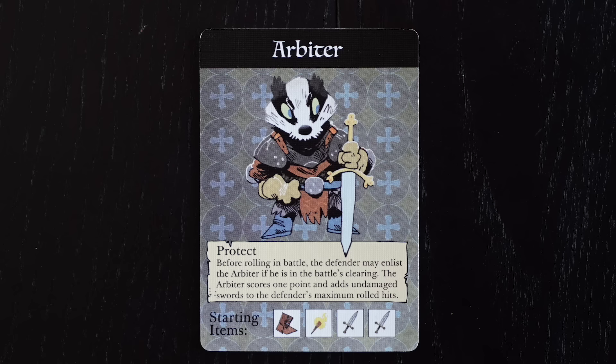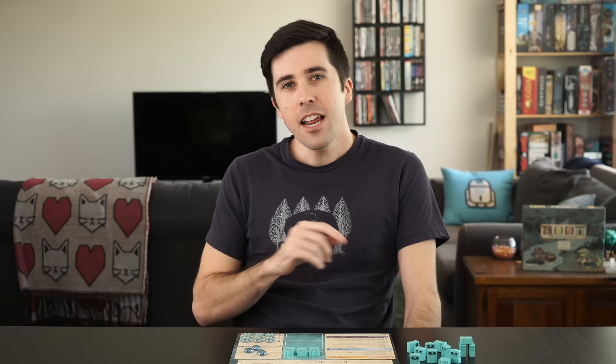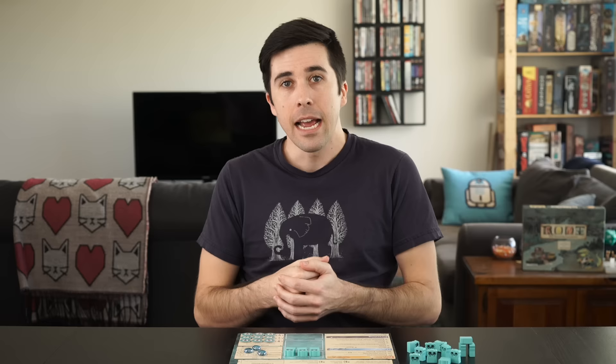Randomly pick one Vagabond to set up first. You'll also have three new Vagabond character options: the Vagrant, who starts fights amongst other players; the Arbiter, either a paladin or hero for hire depending on how you look at it; and the Scoundrel, a psychopath. Neither player has to choose any of these new identities — you can pick the old ones if you want. These are just new options.